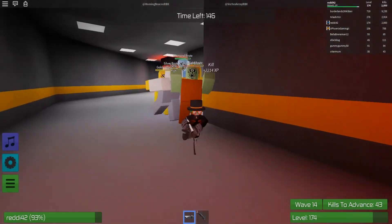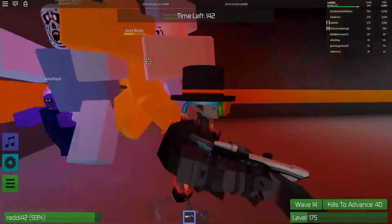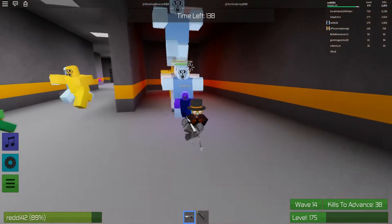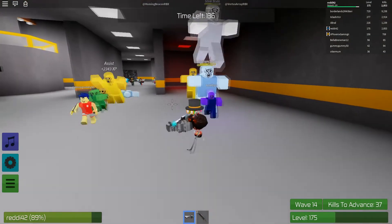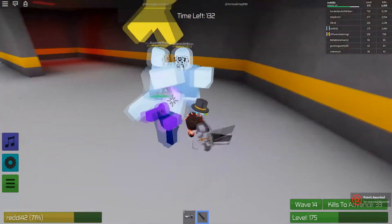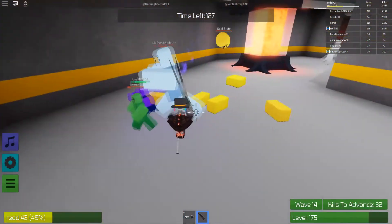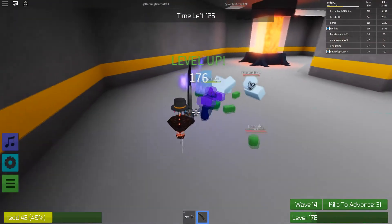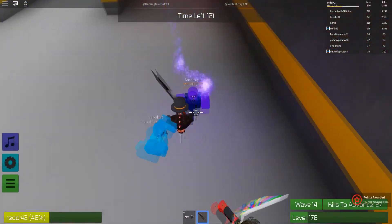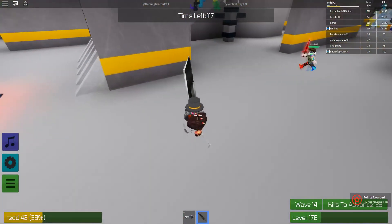Batteries spawn whenever you put one into the generator. We're on wave 14 right now, and there are 15 batteries total — so do the math. Here I'm showcasing using a sword. But that's pretty much the event for Power Eyes: gather 15 batteries around the map and put them in the generator, picking up one at a time. Good luck — that's Zombie Rush.